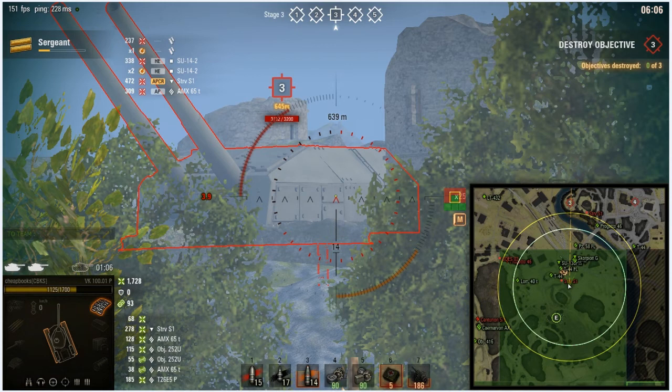One thing I do is take certain tanks and load them only with high-explosive rounds. For example, my Scorpion G only has HE rounds. There are situations where HE rounds have a huge advantage — if you have to go against frontal armor without enough penetration, HE can still do damage. In this example I'm shooting at objective three from 639 meters away and doing 68 damage, shown in the lower left. You can hit that from far away with HE rounds.